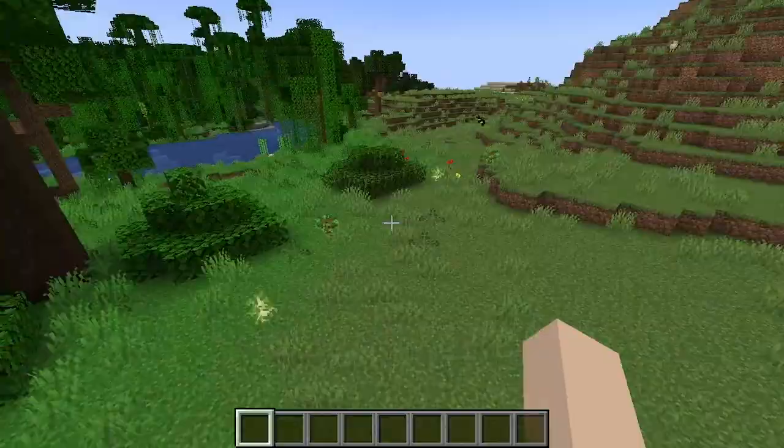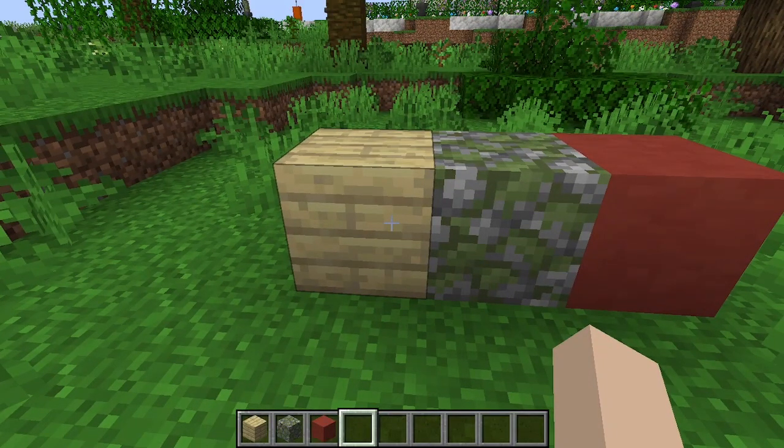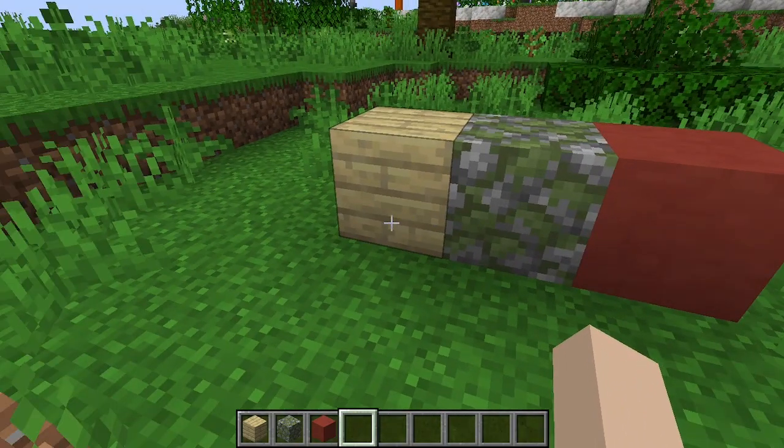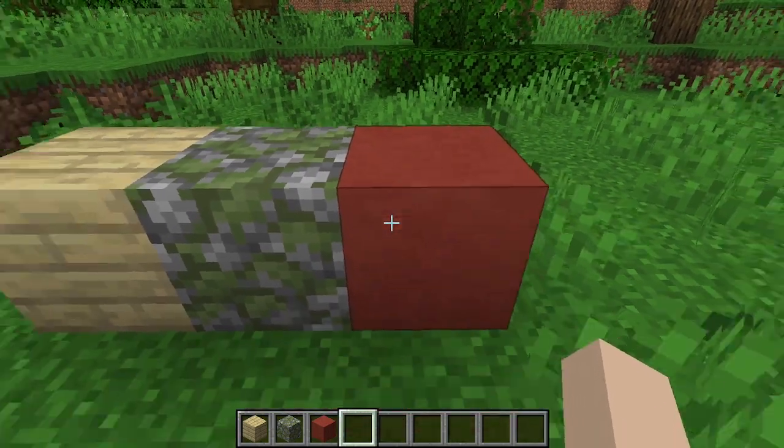So these will be growing up as we get going here. Our block palette today is at least starting out with just these three blocks: birch, mossy cobblestone, and red terracotta.